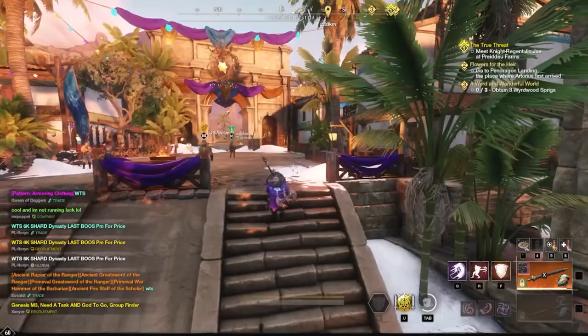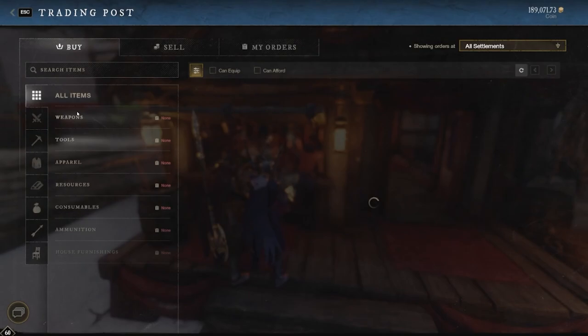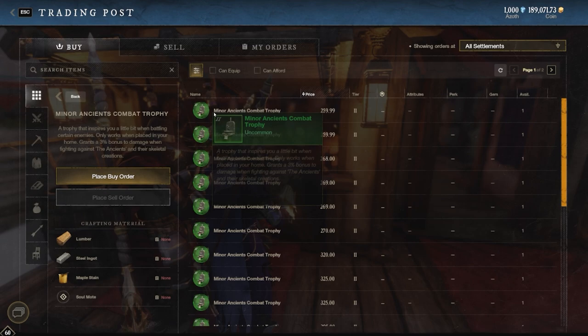It's highly recommended you get these whenever you buy your first home. You can also buy minor trophies very cheaply off the trading post — for example, a minor ancient combat trophy is around 259 gold. Most minors fall into that price range, so once you get your first home, you can start buying or crafting trophies and begin your journey to getting these global buffs.